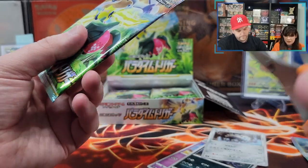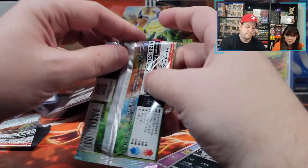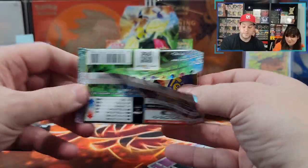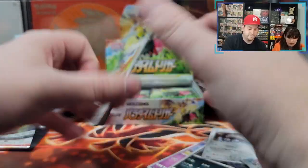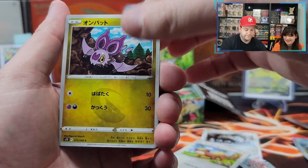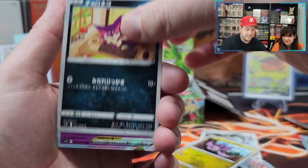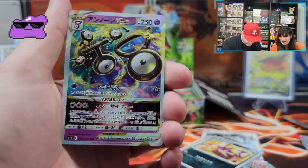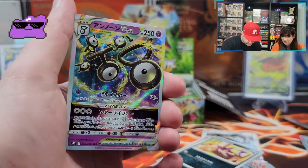Heart of the cards, come on — to the Japanese Poke Gods. They don't understand us. I gotta learn Japanese then. Weasel. Bat. Cat. Ooh, what a nice V-Star! Unknown V-Star, very nice. I love the Unknowns.